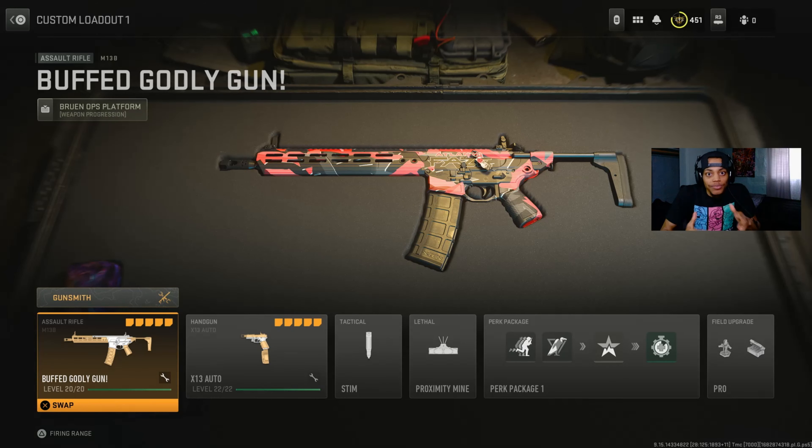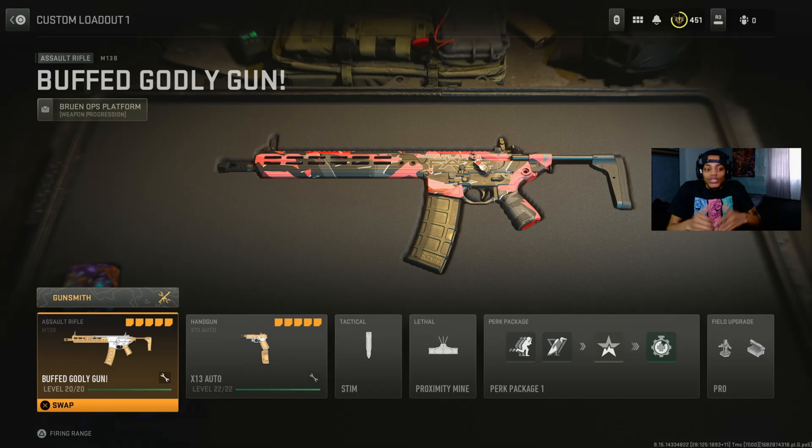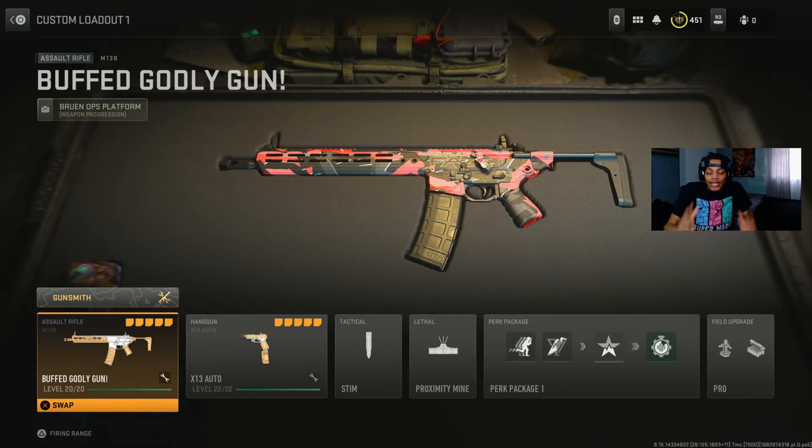Even though in Season 1 this was a DLC weapon, you had to get it through DMZ. Now they changed it so someone can drop the gun for you and you leave via helicopter with the blueprint. In Season 1 and Season 1 Reloaded they didn't touch it. Season 2 they touched it. Season 2 Reloaded they didn't touch it. Season 3 they buffed it.